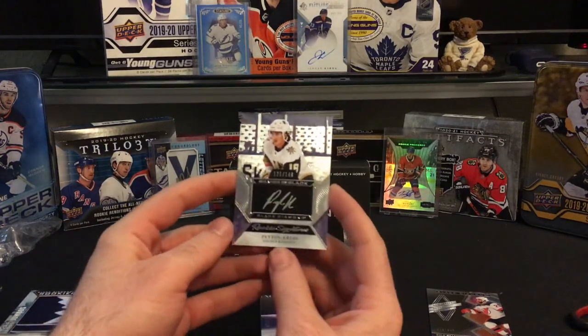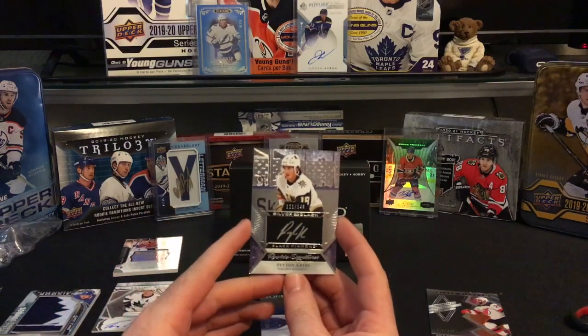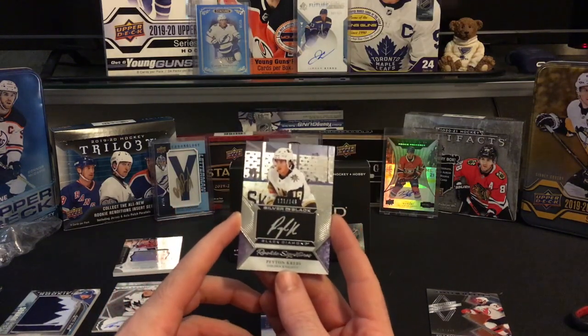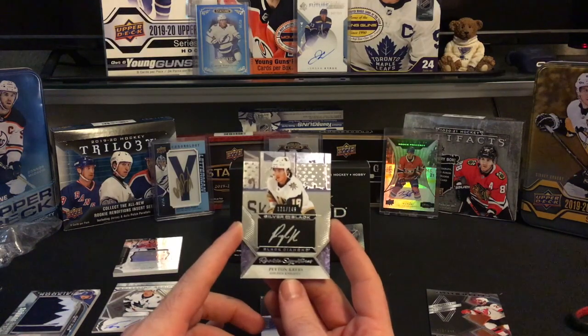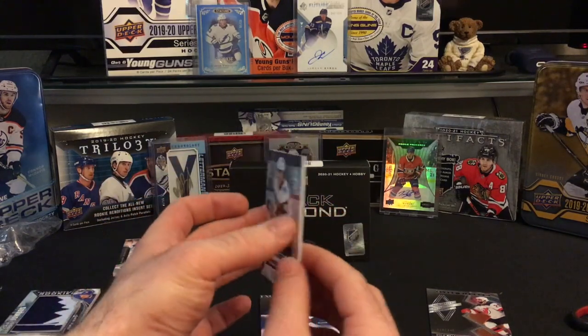Next up, got a Peyton Krebs rookie signature — well that's a good looking card! That's number 121 of 149, that awesome silver on black with a nice little autograph there. Peyton Krebs!